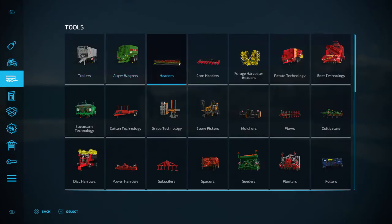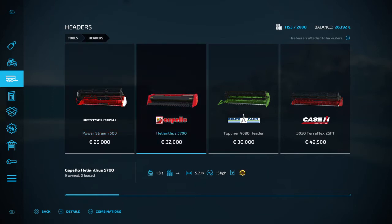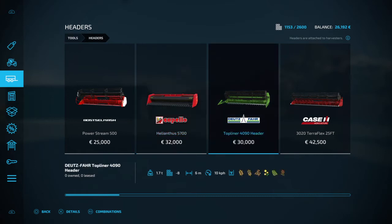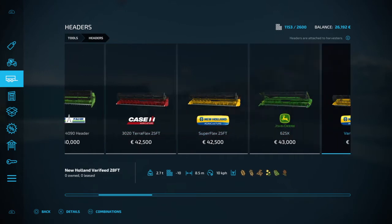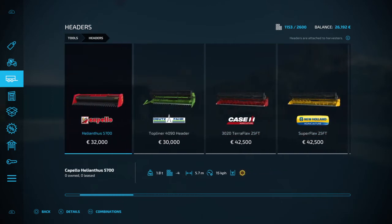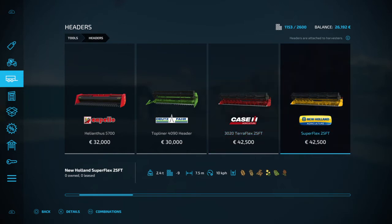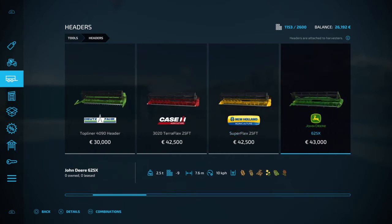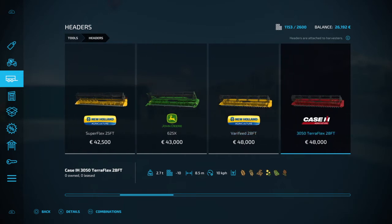Now I'm going to show you the headers that go on these combines. Here we go with the headers — there's the Rostselmash one, you've got the Deutz one for the Deutz combine, you've got the Case which is 25 foot. There are other Case options along here which are wider — this one is 8.5 meters, this one is 7.5 meters, so it depends on what you want. Here we go with the New Holland, a 7.6 meter John Deere, and an 8.5 meter New Holland.